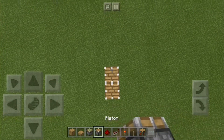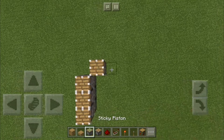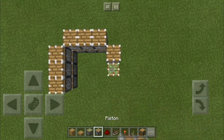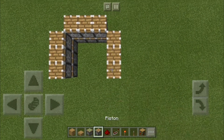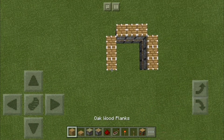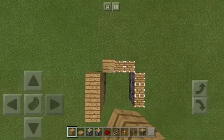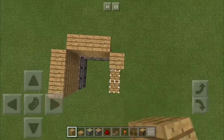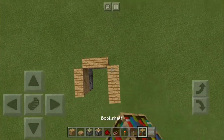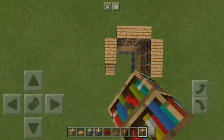First place a sticky piston, and then a piston on top of that, and continue like I do. Then you need to place two blocks on top of each piston like this. And then you place two bookshelves on top of the blocks again.